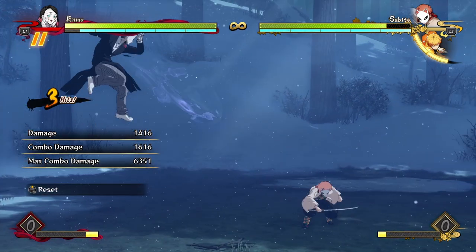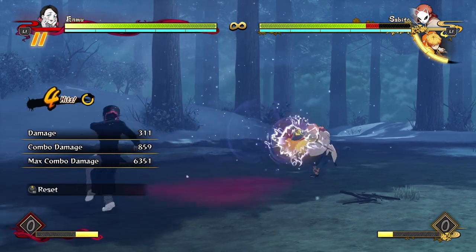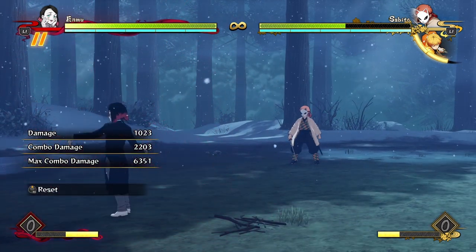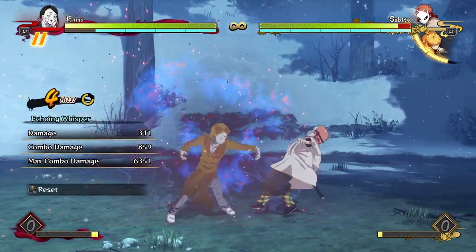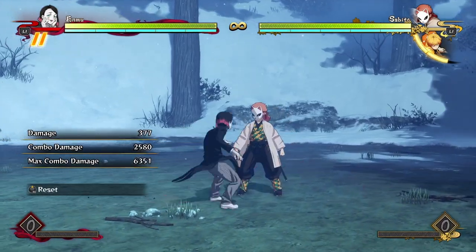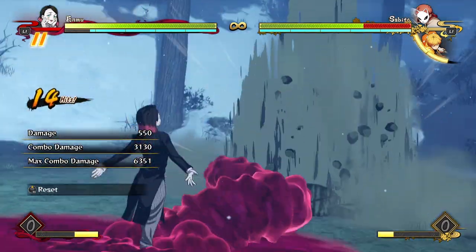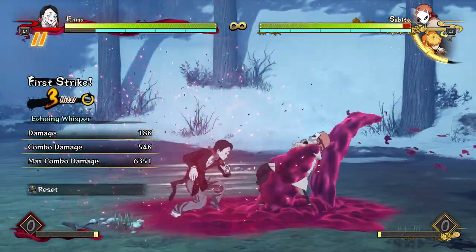When you combine this grab with Enmu's amazing pressure tools — his slow projectiles, his aerial projectiles — it becomes even more ridiculous. You can combo into it off of an attack string; it's so quick. It is the most ridiculous grab in the game, and because it does decent damage it's going to be a combo ender in a lot of situations, leading to some awesome BnB combos with him.